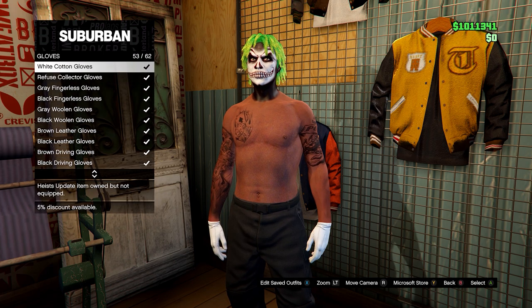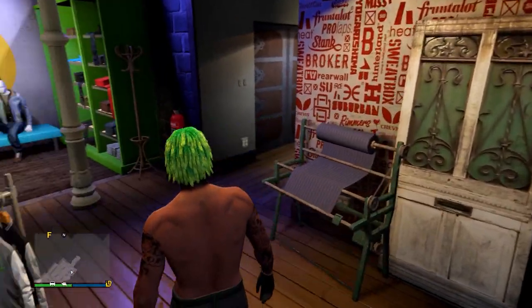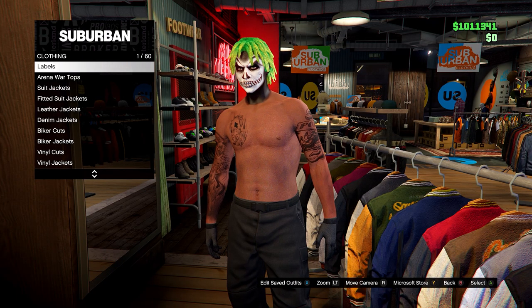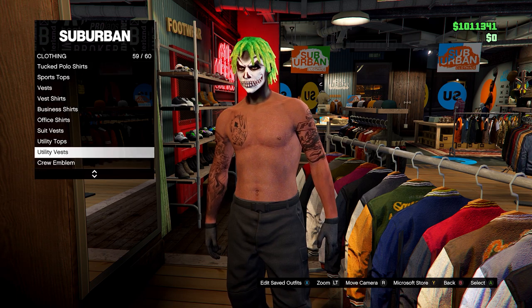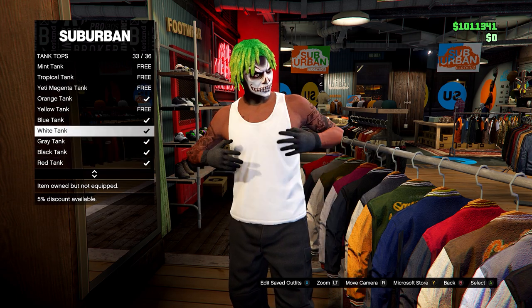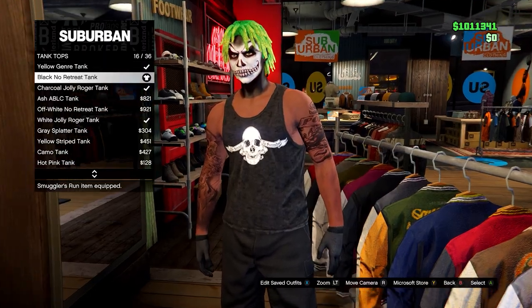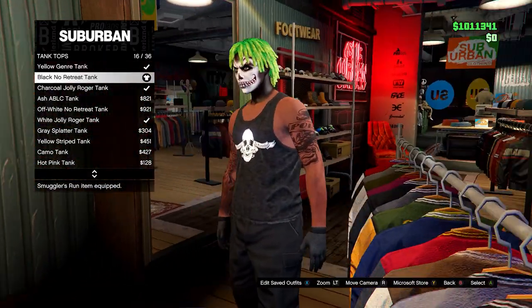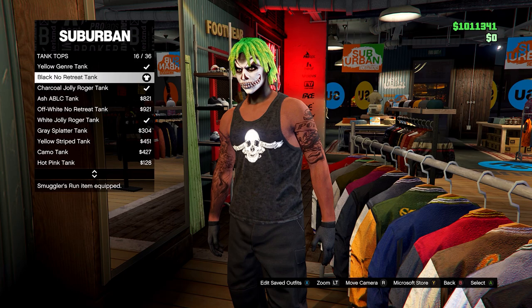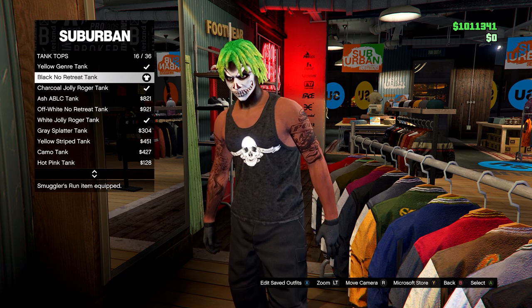On gloves, go for the black woolen gloves. Then head over to the tops section, go down to tank tops, and select the black No Retreat tank — the one with a logo on it. From here, save this outfit in slot number one — make sure it is slot one.